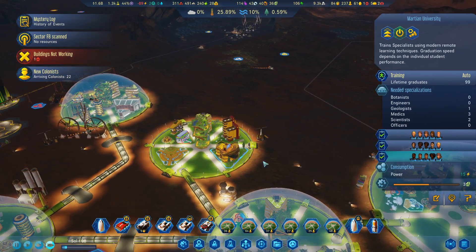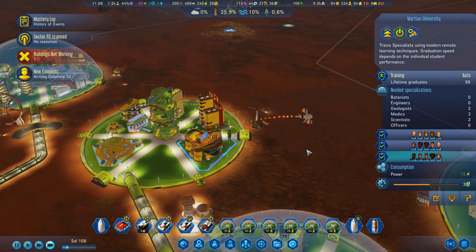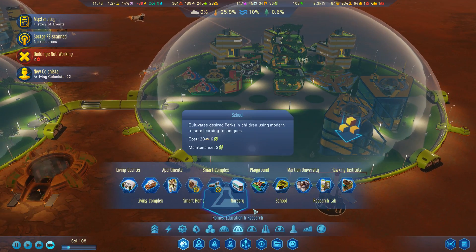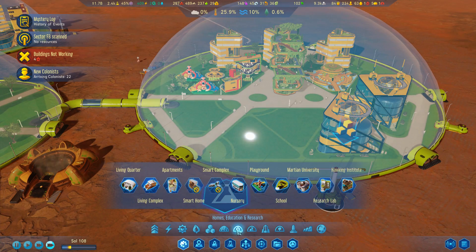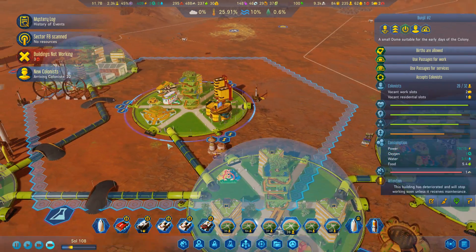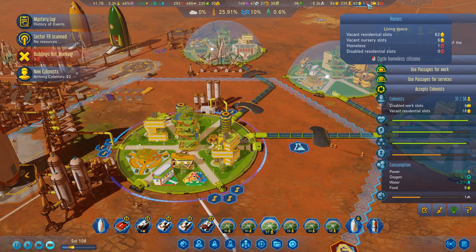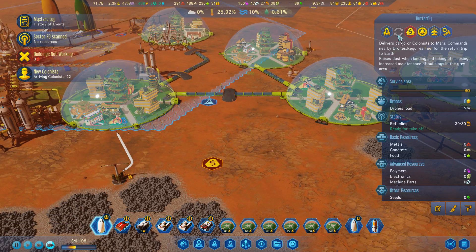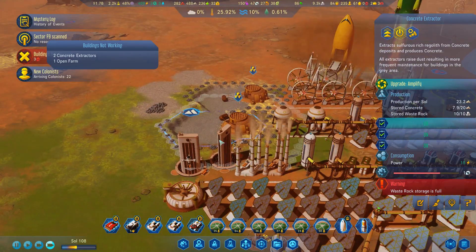I might need the Martian University to start cranking out more people — actually no, it's not too bad. I need one geologist, a couple of medics, and a couple of scientists. Let's set up another apartment building here. We still have enough living space, that should be fine. No homeless — we had one but not anymore. So far so good. Butterfly, back home — well, depends entirely on where home is.